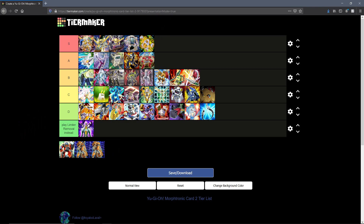Next up we have Morphtronic Repair Unit — this is another solid S tier pick. It's a really good card: discard a Morphtronic, summon a Morphtronic back from grave. It's searchable by Power Tool Dragon, which is why I think it just gets that edge that pushes it into S tier — because you have two ways of essentially searching for it, with Smartphone and Power Tool Dragon. It's definitely a really solid card and something that no Morphtronic build should be lacking.